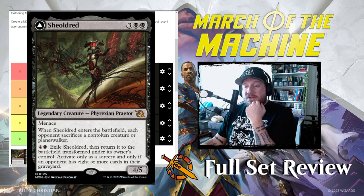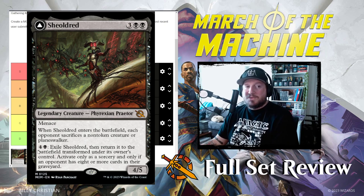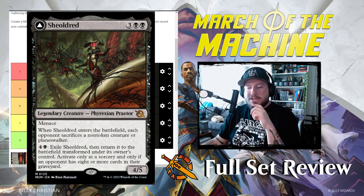If you play this on turn five and try to transform it on turn six, there are plenty of games where the opponent only has one or two cards in their graveyard by turn six, so you can't even transform this for who knows how long. I think this is D tier — our first D tier. I think Elesh Norn is a little bit scarier on the front than this one is.